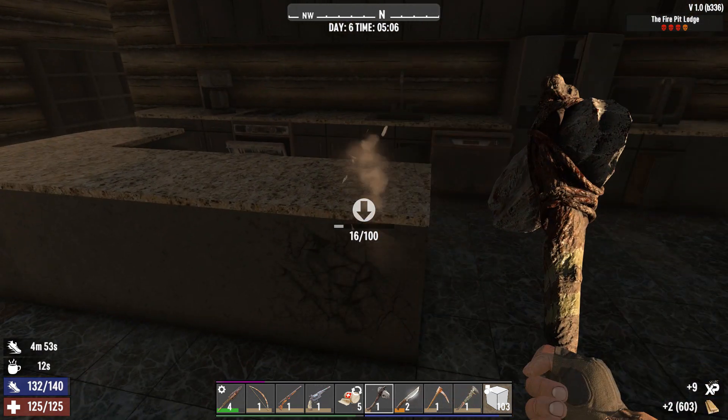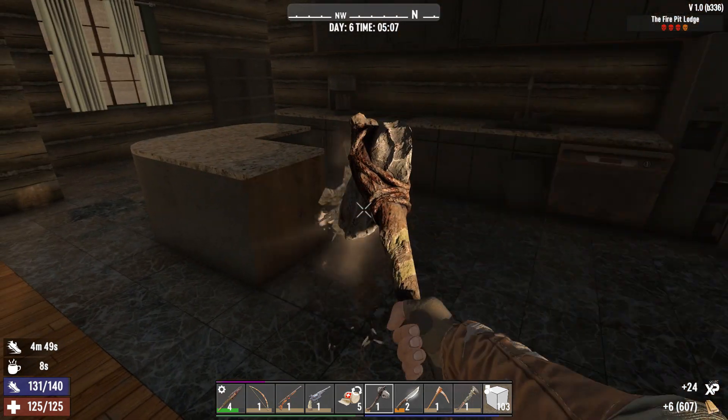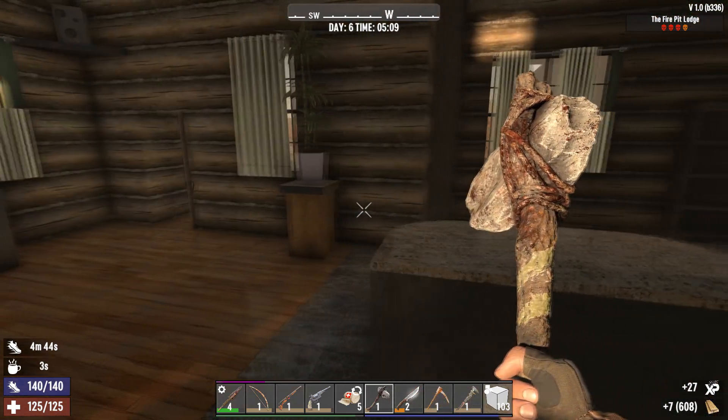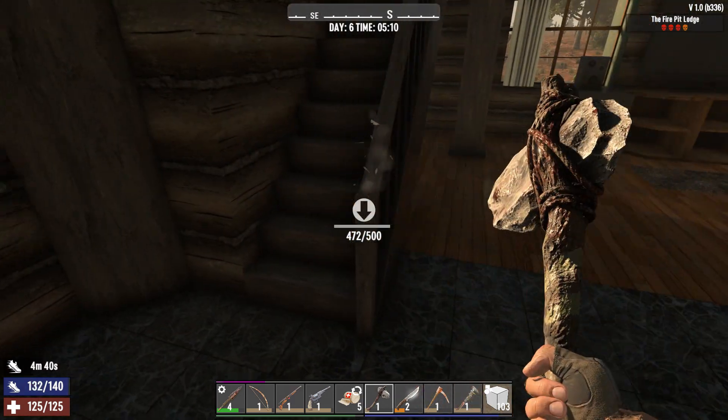Is that a hundred? Okay, that makes it easy. Why were the other ones so much stronger than this? Oh, because these are cabinets. That's why. Let's get rid of this.